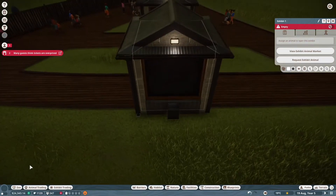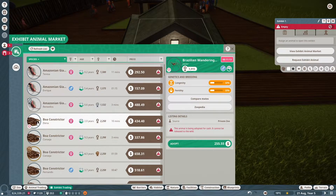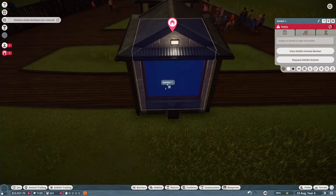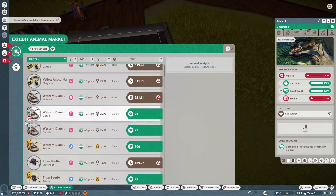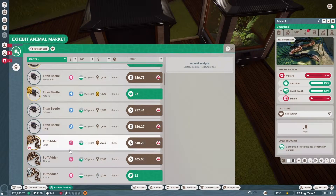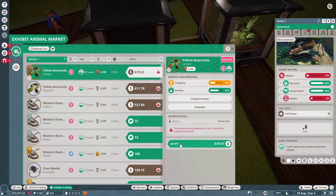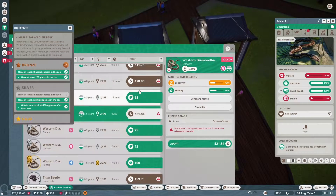This one's empty so we've got to get some of these little guys in. Let's try the constrictor. Considering we have one snake, let's just get another snake. There we go.